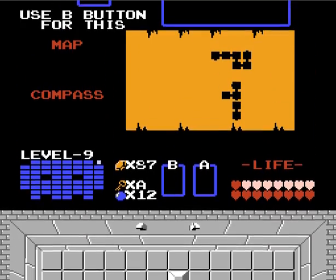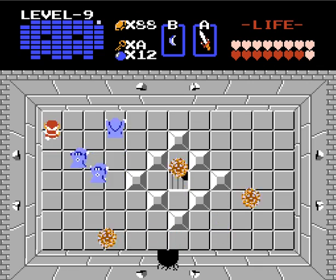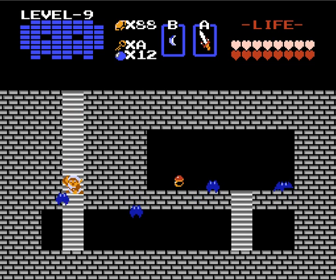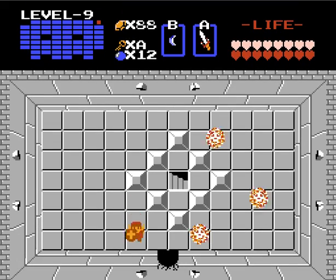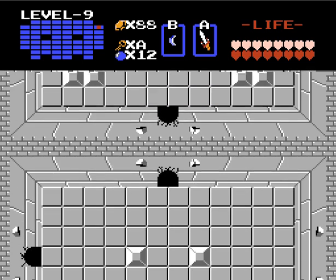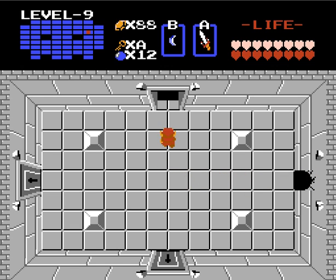Here we come to the first of many secret rooms that aren't even on the map. Once again, I have a real problem with blue enemies. We go down here and we get the red ring. Finally. A lot of good it does us — we have had the blue ring pretty much for the entire game. But you can't get the red ring until you've gotten all the Triforce. But that will help a lot, because that cuts your damage taken to a quarter — whereas the blue ring reduced damage by half, this reduces it to a quarter of the damage you would have taken before. Which makes life a lot easier.